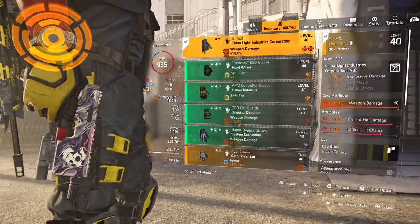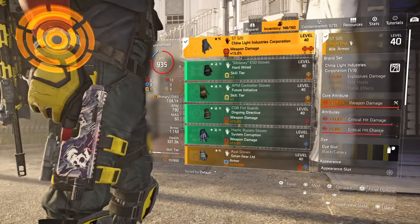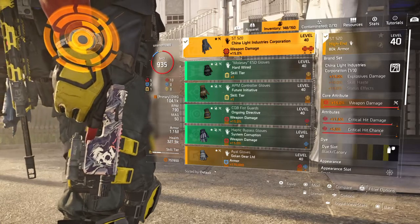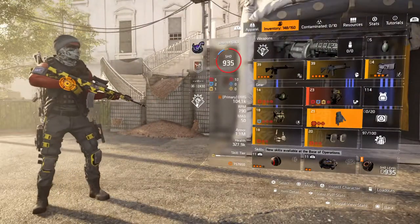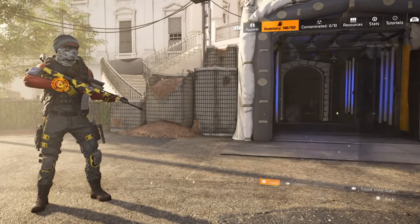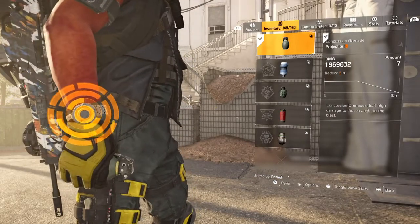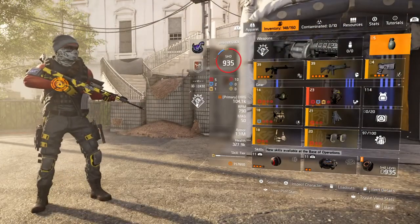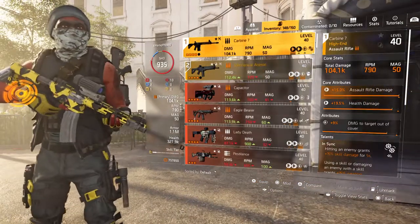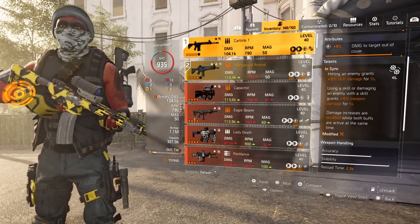I'm using the China Light for another 15% explosive damage — took me a while to get that one because it always rolls with two yellows for the attributes, but it dropped for me with critical hit damage and critical hit chance. I'm using Demolition Specialist for another 10% explosive damage. I like using a concussion grenade — it's just a template, adjust it how you want. I'm running the Carbine 7 with In Sync, and I use my skill for extra weapon damage.